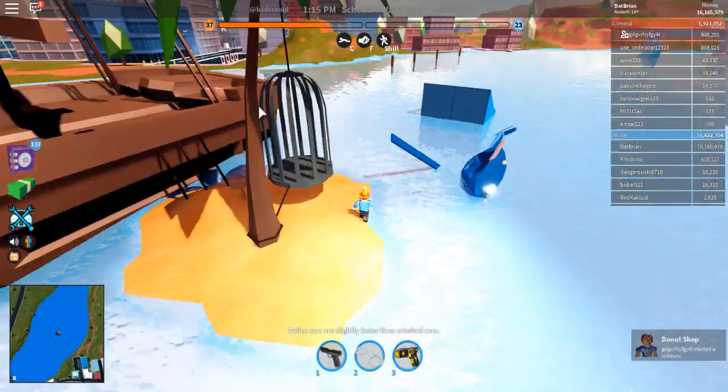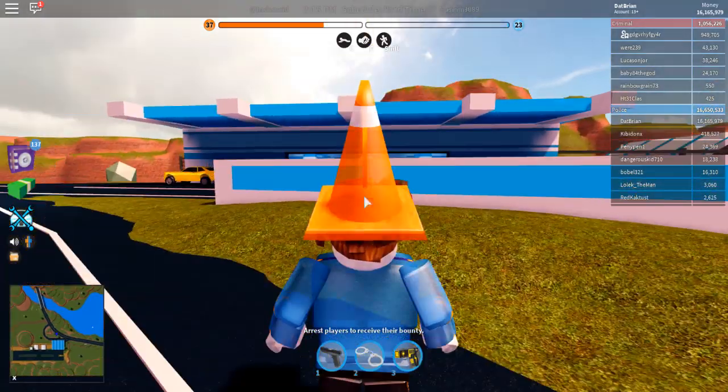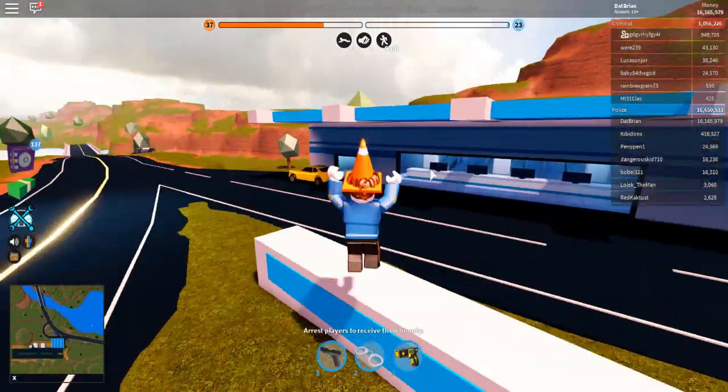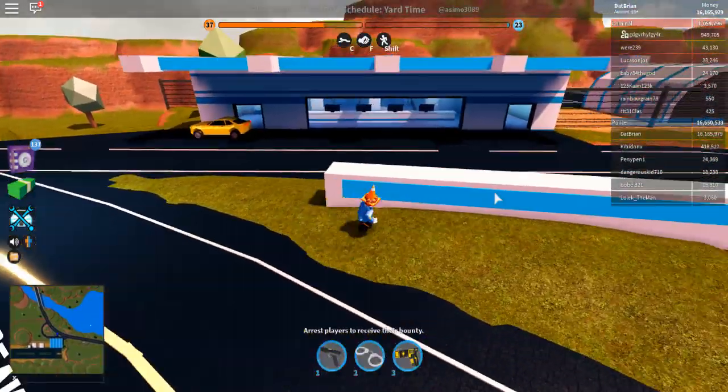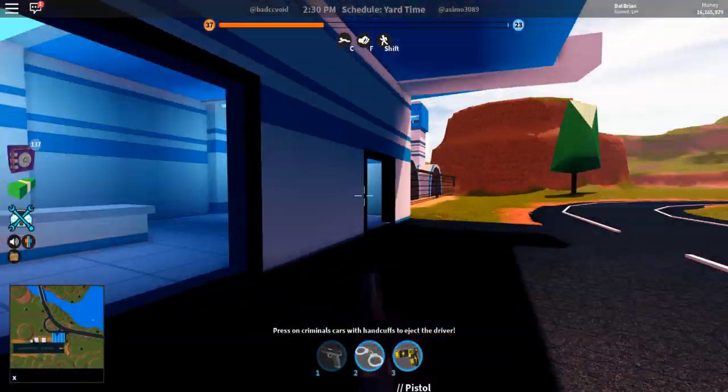So we're at the airport. As you can see, they didn't put any text like they did at the prison — it's kind of cool. They could have put 'Jailbreak International Airport' but they did not put that. And there's a window here.